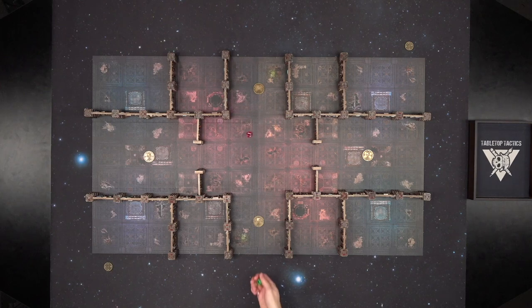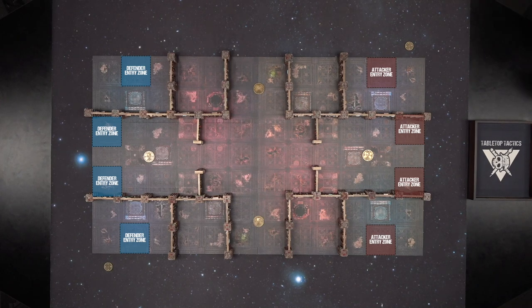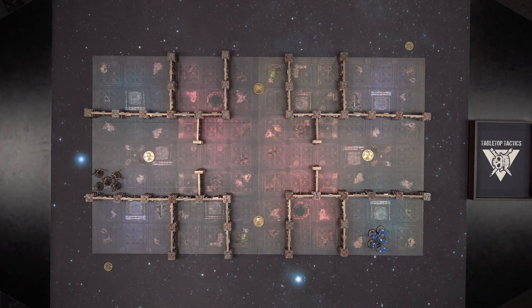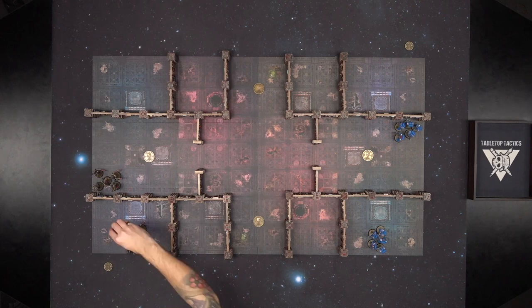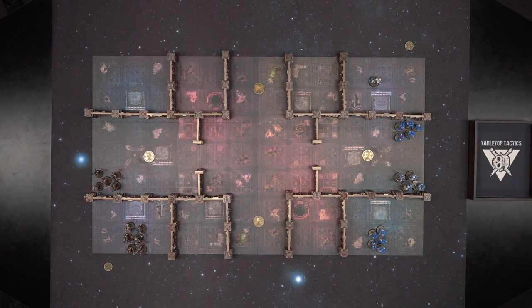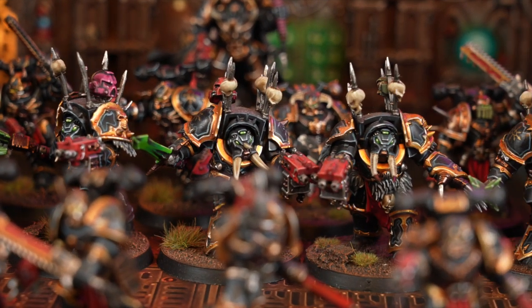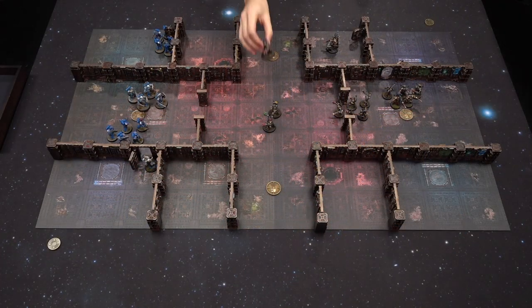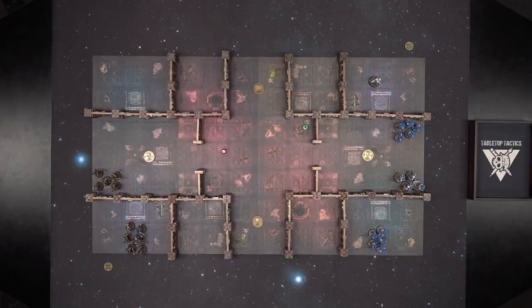Next, players roll off and the winner decides who will be the attacker and who will be the defender, with entry zones labeled on the deployment map. Players then alternate setting up their units one at a time, starting with the defender, placing one unit per entry zone. If a unit has an ability to be set up anywhere on the battlefield, it is instead set up wholly within 6 inches of an entry zone. Units that do not start on the battlefield begin in strategic reserves at no command point cost. Joe's Terminators arrive via warp strike from turn 2 onwards, allowing tactical entry within striking distance of the enemy or in range of a vital objective. Players then roll off to determine who goes first and the battle begins.